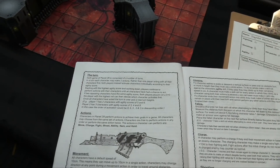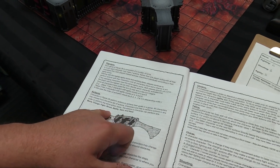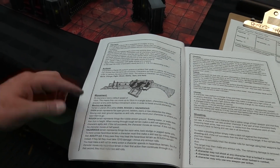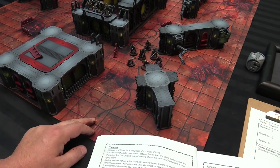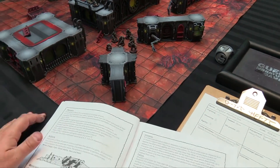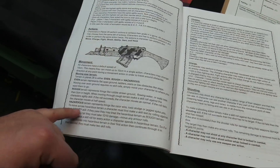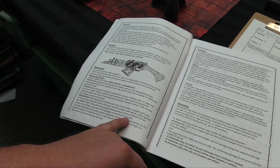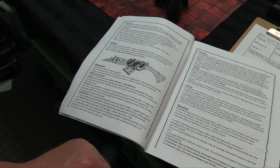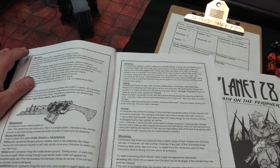Each game turn in Planet 28, everybody can take two actions in any order: move, charge, fight, shoot, ability, item, or hold. When you move, terrain is categorized as even, rough, or hazardous. Rough terrain like obstacles requires an agility check — pass and it counts as even, fail and you move half speed. Hazardous terrain: pass and it counts as rough at half speed, fail and you take D10 damage minus your armor. You make a skill roll for every action spent on hazardous terrain.